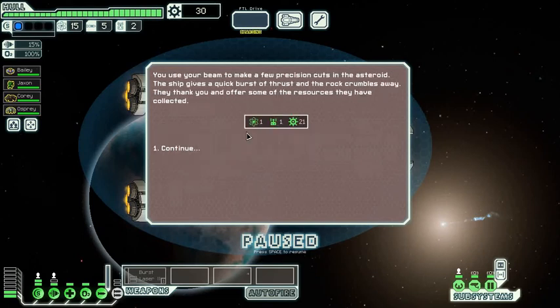You use your beam weapon to make a few precision cuts in the asteroid. The ship gives a quick burst of thrust and the rocks crumble away. They thank you and offer some of the resources they've collected. I got one fuel, one drone part — which I don't need right now but will need if I get a drone system later — and some scrap, which is currency.